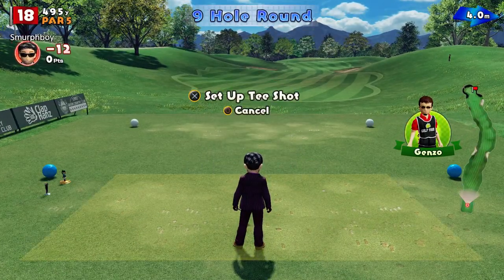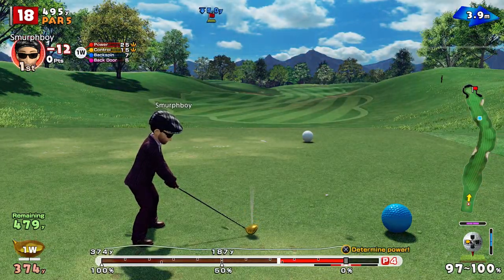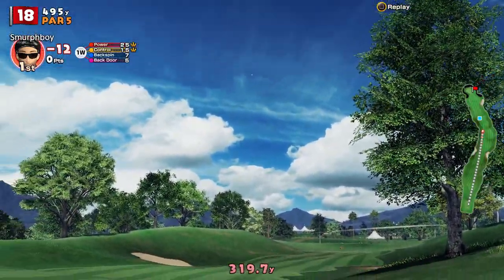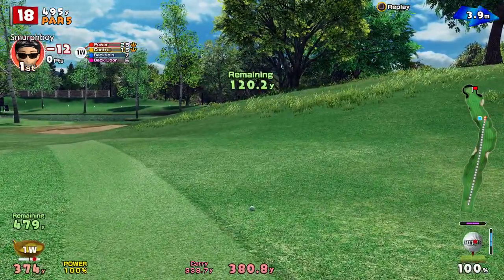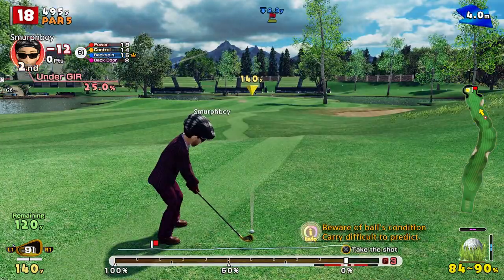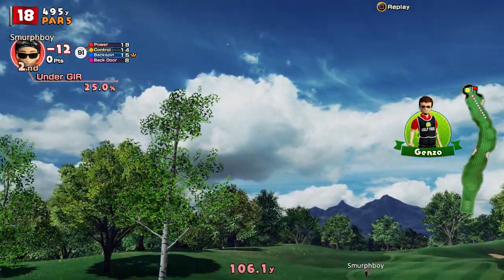Final challenge — Hole 18, par five. The wind is going to blow us left to right, so we might try a little bit of shape on it. Missed the impact — a little bit of luck should just miss that corner. That's going to straighten up a bit though, isn't it? Stay on. Just onto the rough. 1.20 to go, bit of wind. Got the impact — great shot, doesn't count for much though because of the lie I was in.